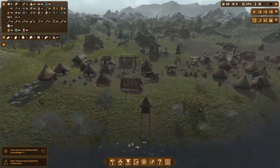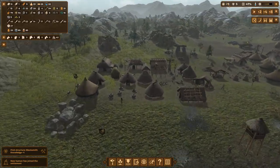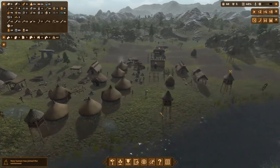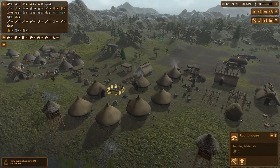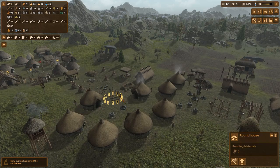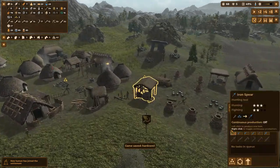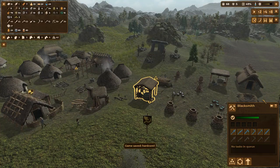We've got a new person joining, so all the more reason to upgrade another house. Oh wow, they built this one really quick - but it's this one that we've upgraded. But we have built the blacksmith, so now we can make iron tools. So hopefully that will really really help out when we get attacked again, if we can make some in time.